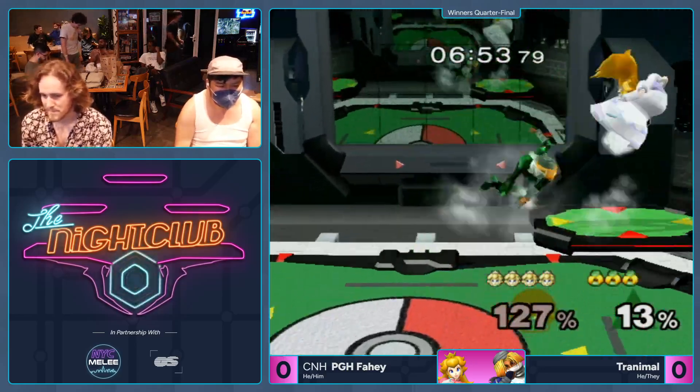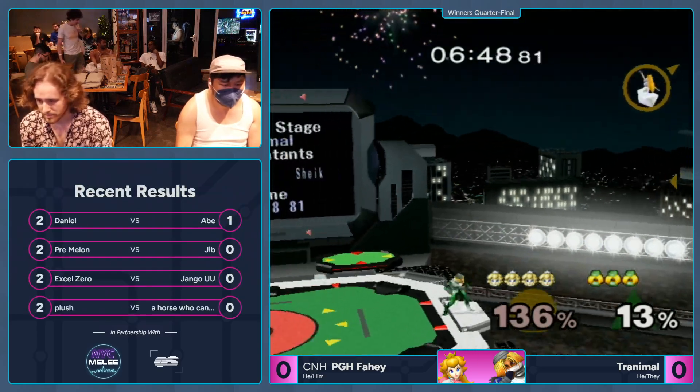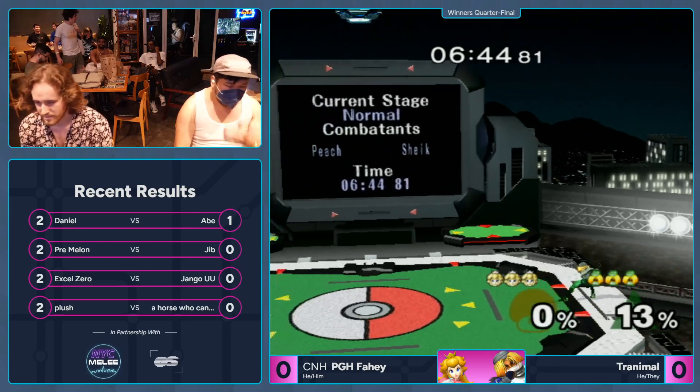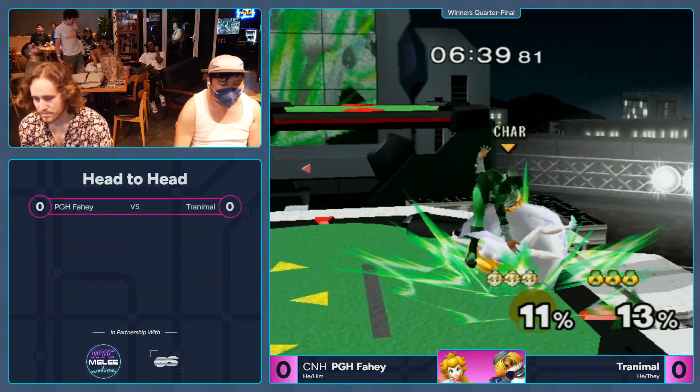Okay, didn't want to risk the up air — the up air is really hard. Soft air. Great edge guarding. Oh, big back air. Good slow jump, just to really keep Peach in an awkward spot. You just want to be slightly beneath her.